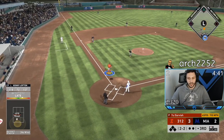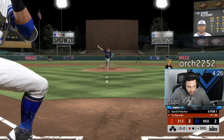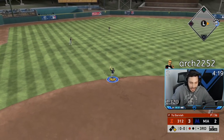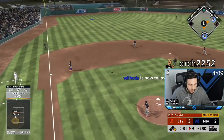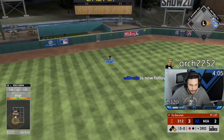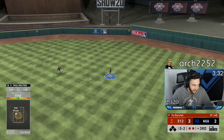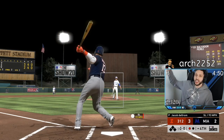I need to stop dropping the PCI. David Fletcher — that's what I expected this team to do: just little singles here and there, steal some bases, score some runs. Is that going to drop? That's never going to drop. Good spot — let's go.